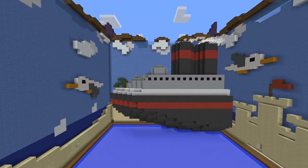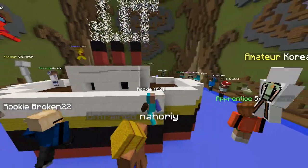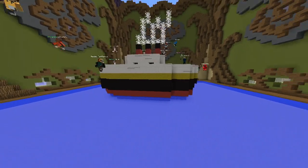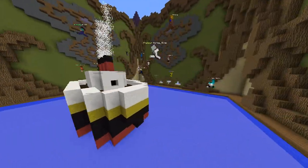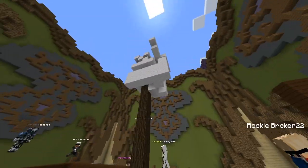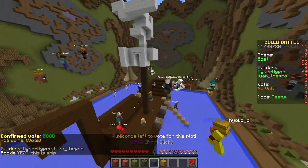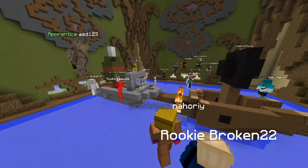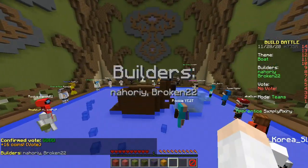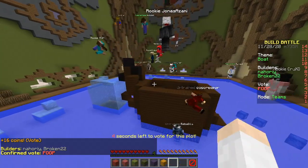Time to start voting. First build — pretty good. It's a Belgium boat? Look at the colors, looks German. Cool. Pirate ship — oh nice, that looks great! Epic. It's on fire — what happened? They crashed. Cool. It's the Titanic except it didn't sink.